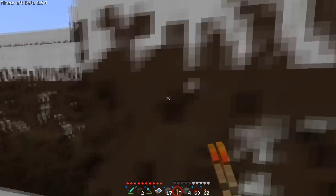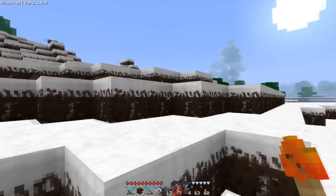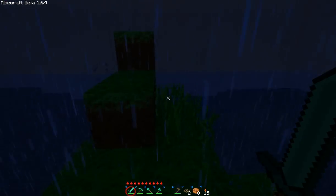Let's see - what other things are there in this new update? I think for the rest of the things we're actually going to need to go to a different world. So let's do that. I'm going to go into Icing, which is my secondary world right now.